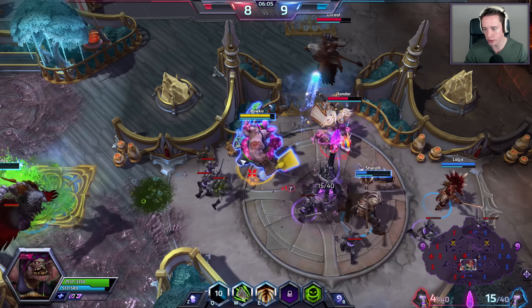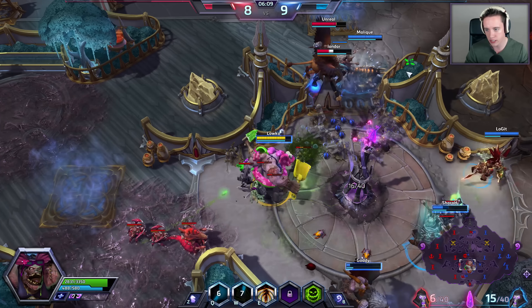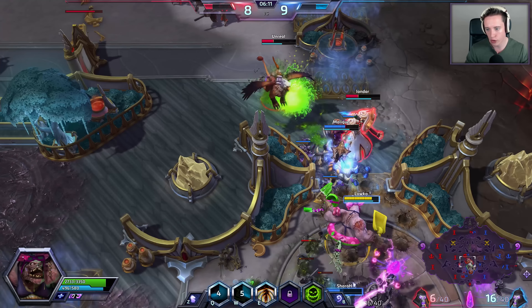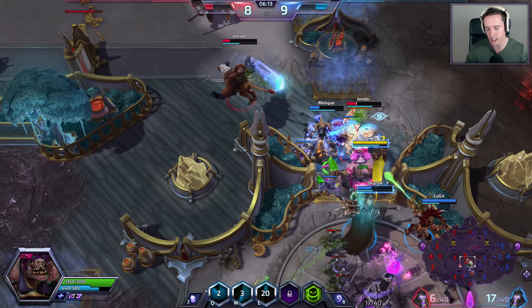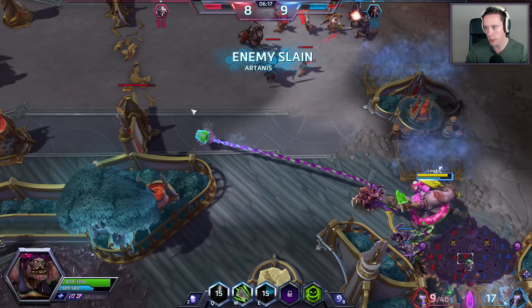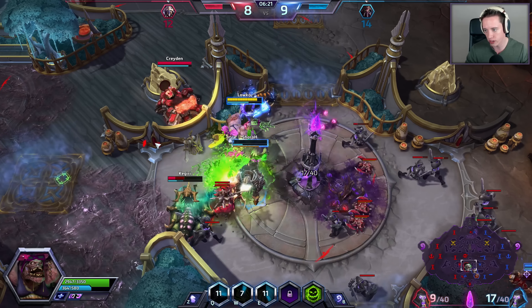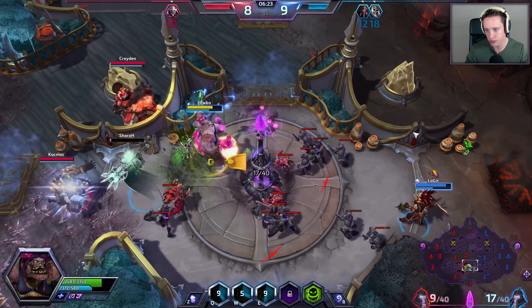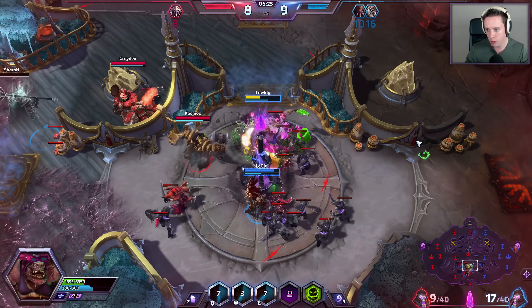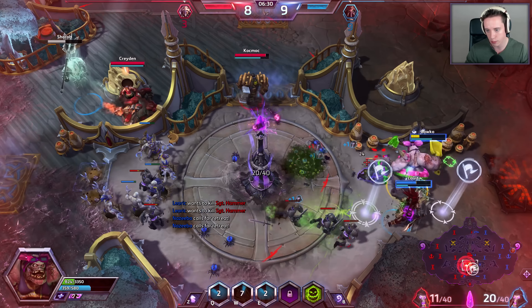I've got two different ultimates I can use and I'm already thinking about it. We can go for extra AoE damage, which I think is fine, or we can go for one that allows me to swallow one of them whole. I think we're going to go for Gorge. Gorge is just very good. I'm going to have to get out of here — I can't quite solo this.